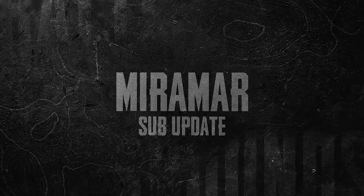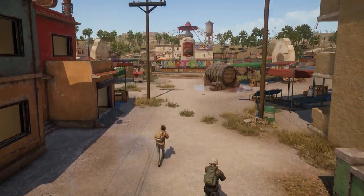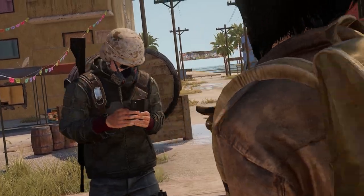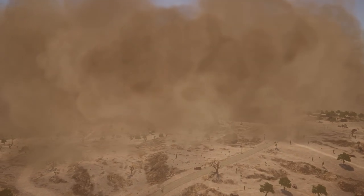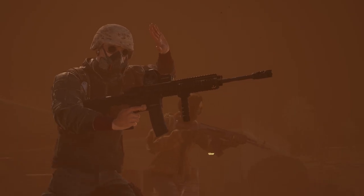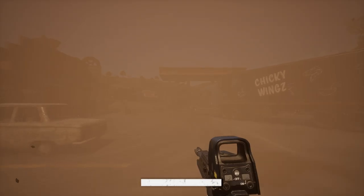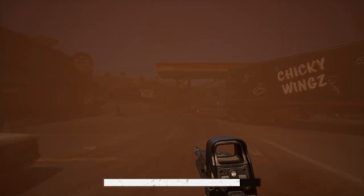Up next, we have the Miramar sub-update. Discover Pertona, a new territory with opportunities for exploration and looting. Watch out though — the familiar red zone is now replaced with a unique sandstorm that sweeps the battlegrounds. This isn't your ordinary storm: it inflicts damage, obscures your vision, slows your pace, and wreaks havoc on your electronic gear.